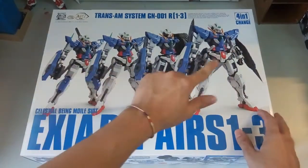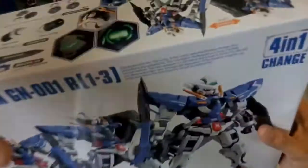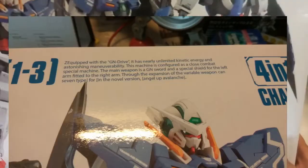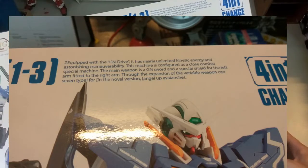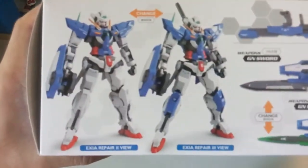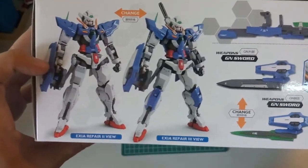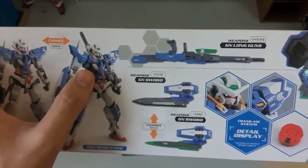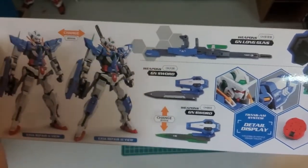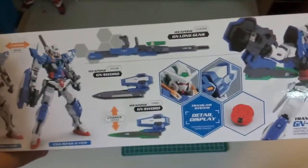So basically here is the box art — it's coming in four modes as you guys can see. It's quite hard because my camera angle is quite bad, but I'll take a picture and put it at the side for you guys to read. At the side here you can see the computer version, the normal Axia, and then the Axia R3. I'm not sure if they actually came out with this mode in the anime — if my memory serves me correctly, it doesn't come out in this mode, only in this one. So maybe it's manga only.